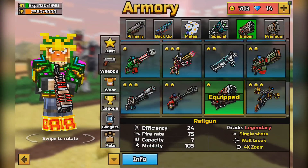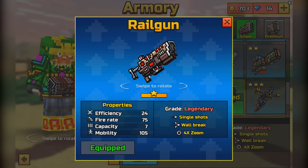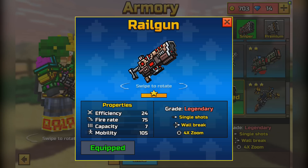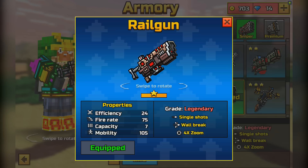First off, going into the Armory section and looking at the Railgun in all of its glory in the sniper section, we can see just by looking at it that it would be a very powerful weapon — and indeed it is. This weapon has a grade of Legendary, so not too many people have it right now, although I do think that is subject to change after this video. It has a 24 efficiency, a 75 firing rate, a 7 capacity, and a 105 mobility.